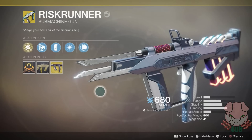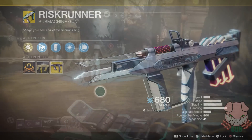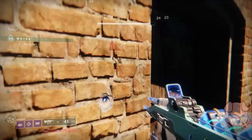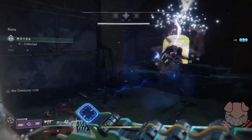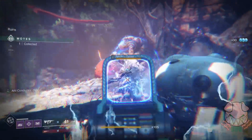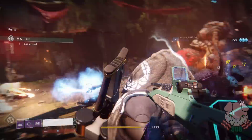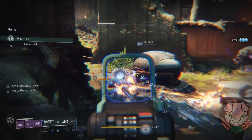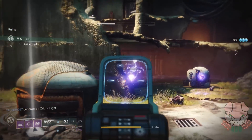In our secondary slot is where things get a bit more complicated. I actually have two separate recommended weapons. When fighting the Fallen or the Hive with this build, we will be using Risk Runner. Risk Runner is an exotic submachine gun that can be acquired from any exotic drop source. What makes Risk Runner special is that when you're hit by any arc damage, you gain increased defense against further arc damage, while also shooting chain lightning bullets that arc between enemies and refill your magazine automatically.